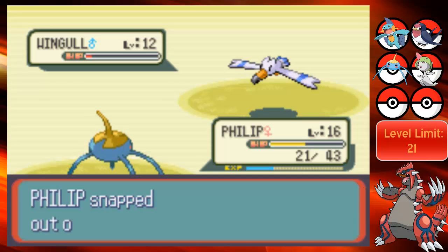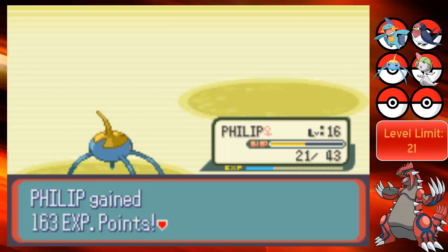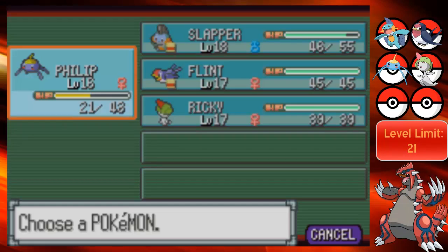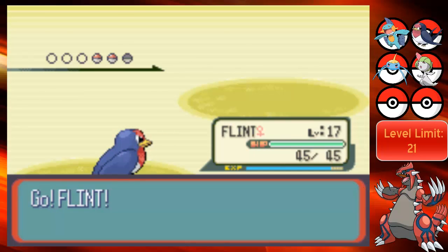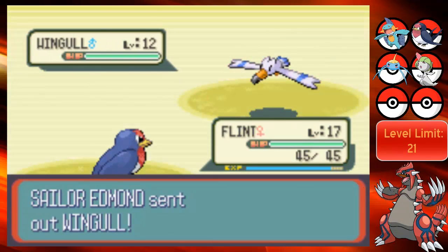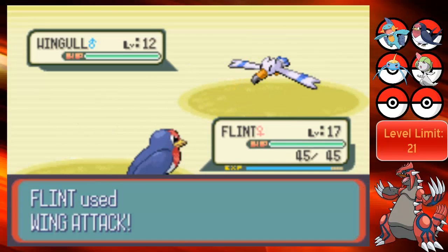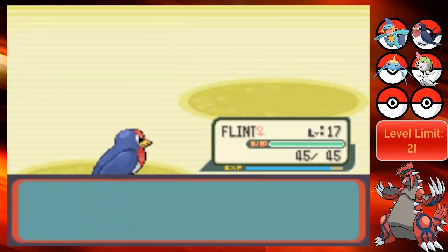Phillip is gonna hit itself again - nope. Awesome, and quick attack takes it out. Good job Phillip. Alright, another one to go. Let's go out to Flint. Flint is powerful. Like, I would never imagine a Taillow to be one of my best Pokemon, but it is. Let's go for a wing attack - I forgot I put Steel Wing on that too, so it's pretty good. Wing attack easily takes that out. And we're at level 18 now.